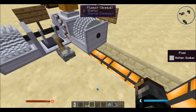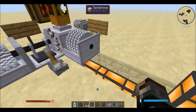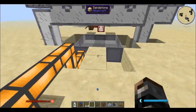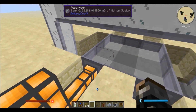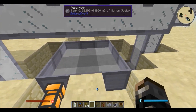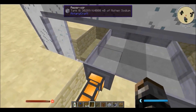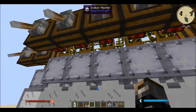After the molten sodium is being pumped out of the electrolyzer, it goes inside of this reservoir. The cool thing about the reservoir — which is just from Rotary Craft — is that you can connect them together and they act like one big container. And then I'm just using these liquid pipes to pump them inside of the sodium heater.